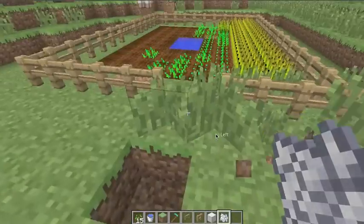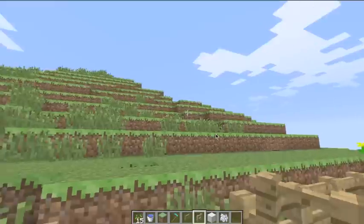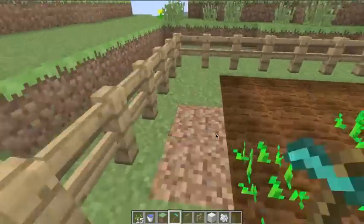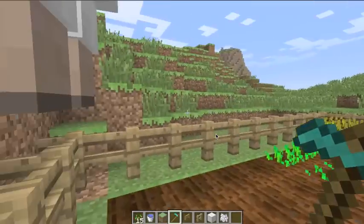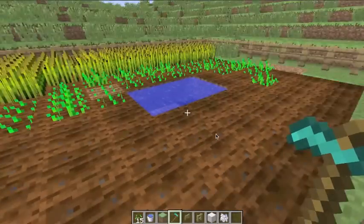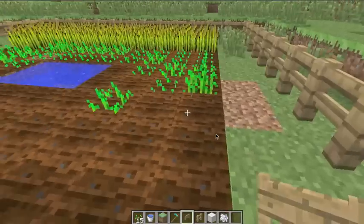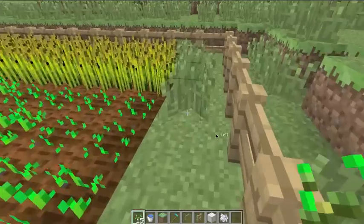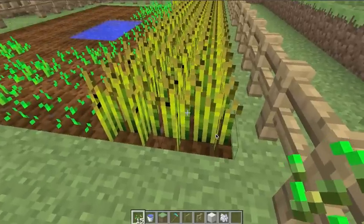Now for a very efficient way to actually harvest wheat itself. I told you how to replant it and how to regenerate it. Basically just like the last techniques — you hold down W — but instead of holding your right mouse button, you hold down your left mouse button. You walk forward in a straight line and just hold left-click.